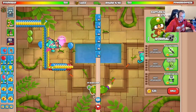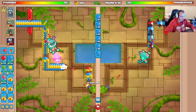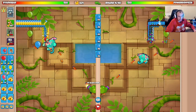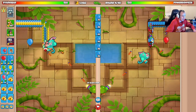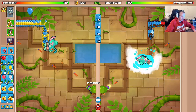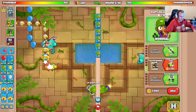It looks like he's going Oban as well, so that's pretty much what you'd expect. Oban's definitely the best hero right now in my opinion - it buffs your Magic Monkeys and it has the trees, which is absolutely goated. I mean, what really competes with it? Gwyn is decent early game but late game it doesn't really help you much. Quincy is just kind of bad altogether. Striker Jones is kind of cool but still not the best. Oban pretty much just outclasses everything else in my opinion.